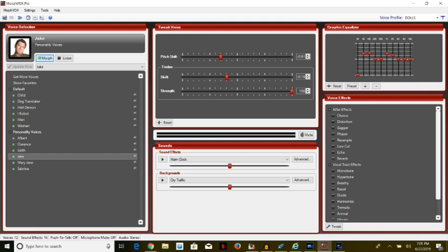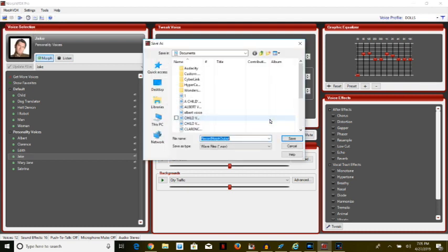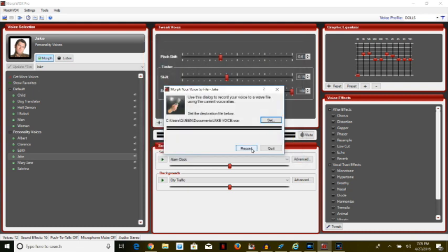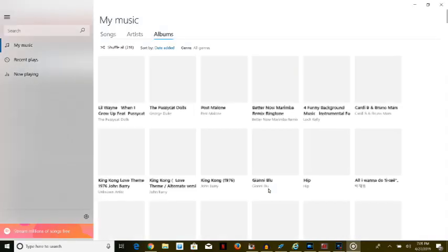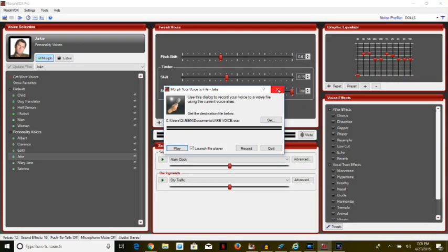I highlight Jake, go to MorphVox, record your voice, set it, name the file 'Jake Voice,' save it, and record: 'What up people.' Playing back — 'What up people.' Jake's voice is a little deep — I could definitely use him.